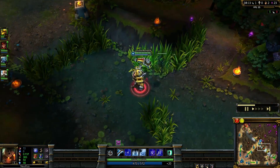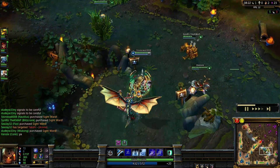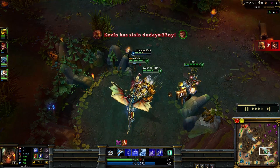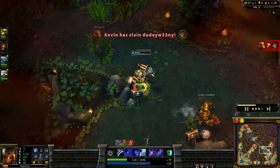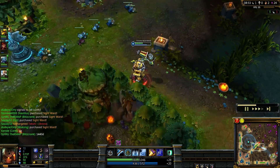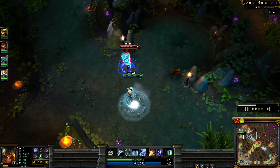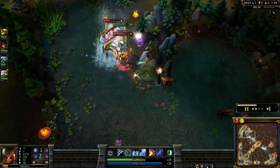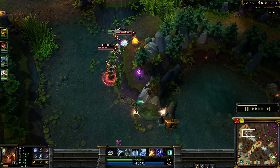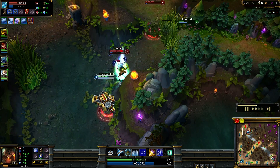I'm level six - time to pull off some even stronger ganks. Dragon is available, I have no smite, but it's not like anybody's gonna try to stop us. Top lane dies. Fizz catches Anivia with the egg. My intention was to time it as she came up, but I used it too early.